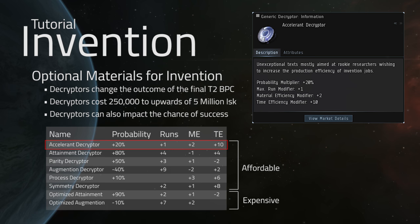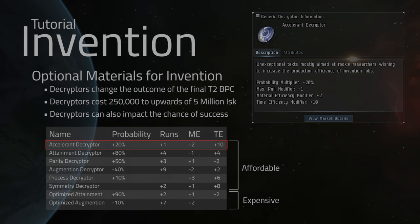With that being said, T2 — as wide of a market as it is — there are going to be plenty of applications where it's absolutely worth your time to not only buy a decryptor for your jobs, but also to go ahead and buy one of the expensive decryptors, such as the Optimized Attainment or Optimized Augmentation decryptors. For example, we'll look a little bit later in the video at the performance metrics of building a T2 battleship hull or something like that — those are the type of hulls I would want to use optimized decryptors on — and for the rest of the jobs, if any decryptors at all, I would stick to the cheap ones.